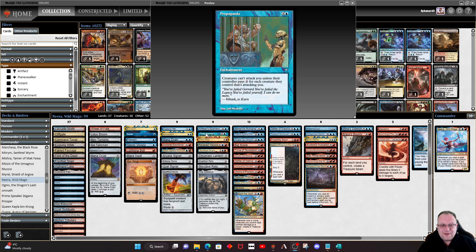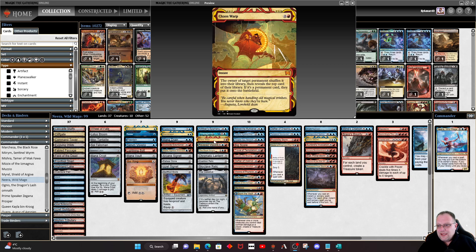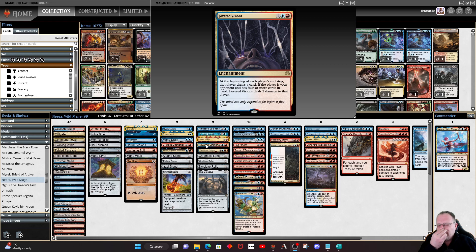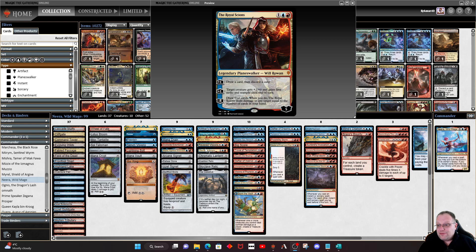Artificer's Epiphany so we can draw a couple of cards — there shouldn't be any point casting this if we don't control at least one of the artifacts. Propaganda keeps us alive a little bit longer and stops everything attacking unless someone's got a lot of spare mana. Chaos Warp can just get rid of an annoying thing if we need to. Fevered Visions is one of our nice little additional win cards — yes it helps opponents draw cards, but if they've got four or more in hand they're going to get shocked at the end of their turn. Rowan, Scion of War is one of the few planeswalkers — here just for the plus one draw and discard.